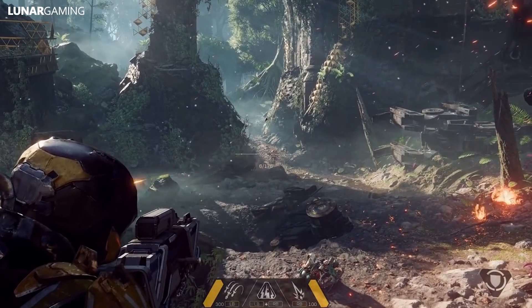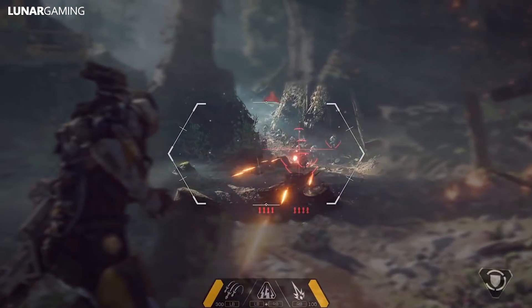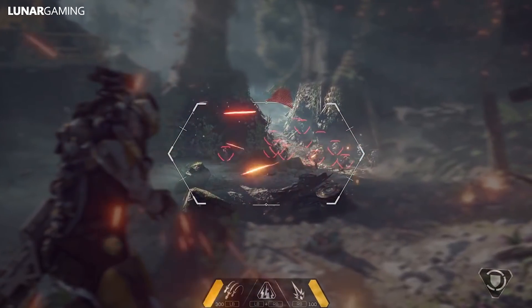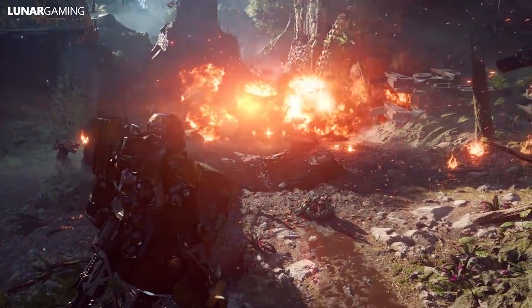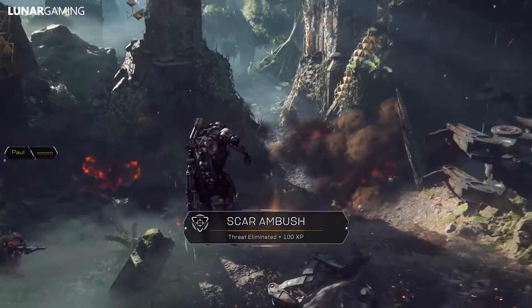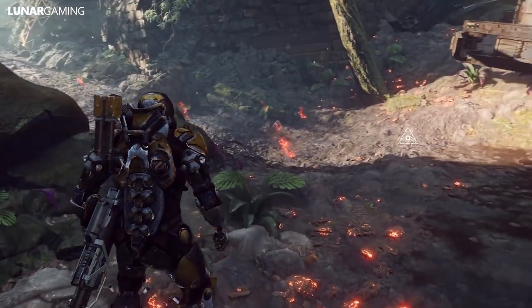Currently there are 6 tiers of weapon loot: common, uncommon, rare, epic, legendary, and masterwork. This also applies to other loot found, so it's not just limited to weapons. The legendary and masterwork tiers are still not finalised — they may swap around — but the first levels up to epic will work as stated.